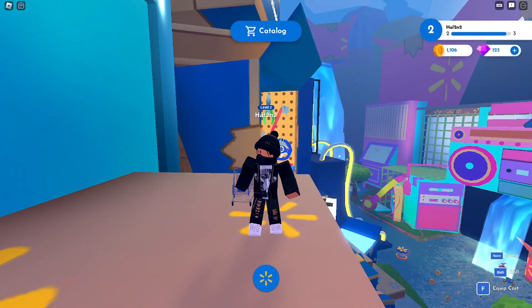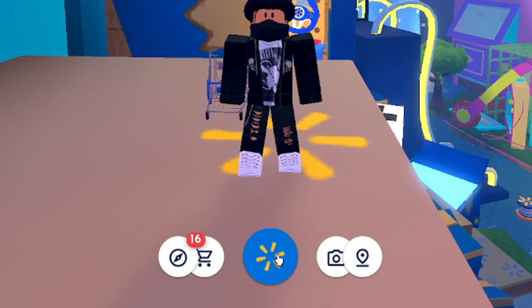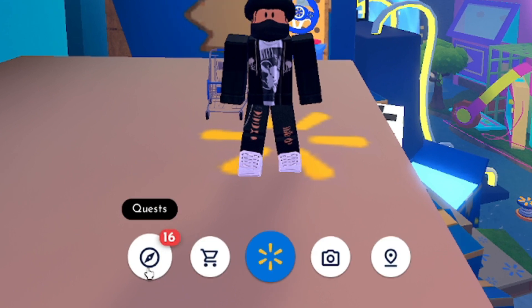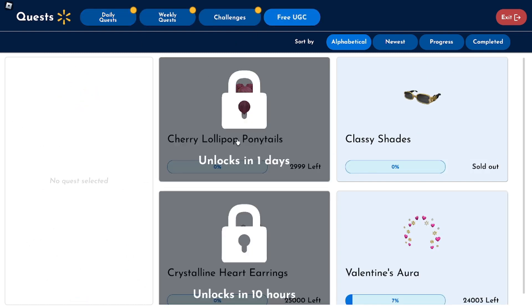Now I'll show you how to track your progress and claim your UGC. Simply click on the Walmart icon, then navigate to the compass icon and click on it. Next, click on the free UGC. Here you can track your progress and claim it.